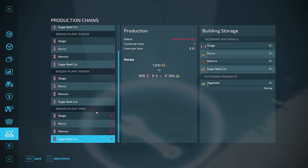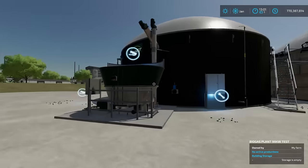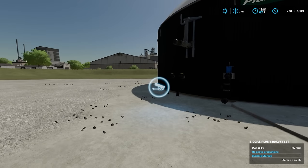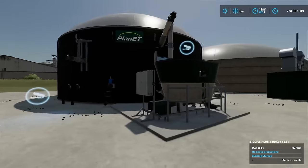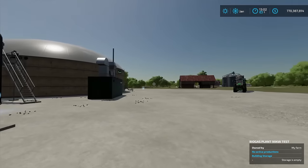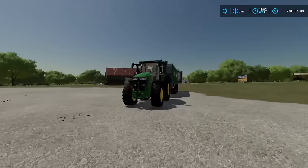Now, putting materials in: there are two endpoints. One is only for slurry and other liquids. The one on the ground is for silage, manure, and cut sugar beet. The problem is if you wanted to put some silage — which I have in this trailer here — pulling up to the input point, it will not let me tip into it directly from a trailer, which is really frustrating.